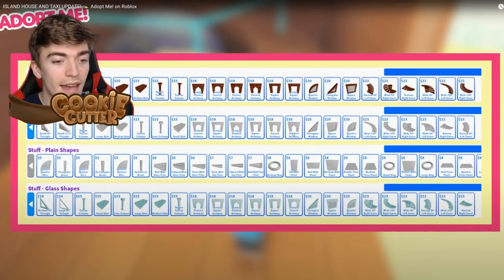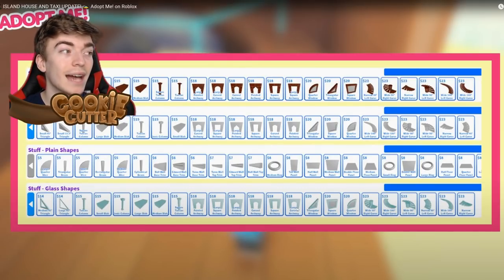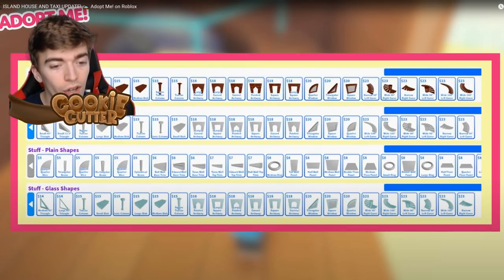They really weren't joking when they said they're adding a bunch of stuff. Look how many things there are — brick shapes, plane shapes, even more plane shapes and glass ones. That's insane. You can scroll through all of this, so there are multiple bricks, glass, and plane shape options. There are even steps, which is useful because currently you need to place a bunch of rectangles to build steps, and an archway — I love the idea of a curved archway.